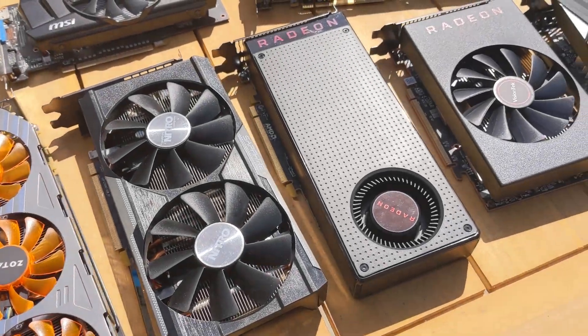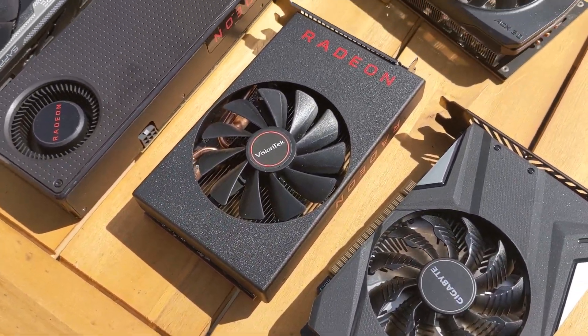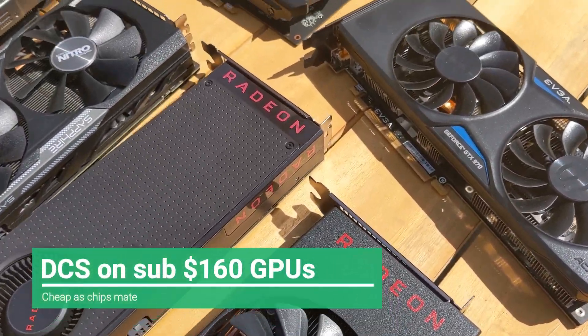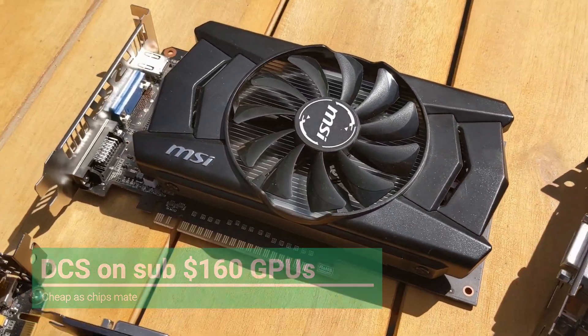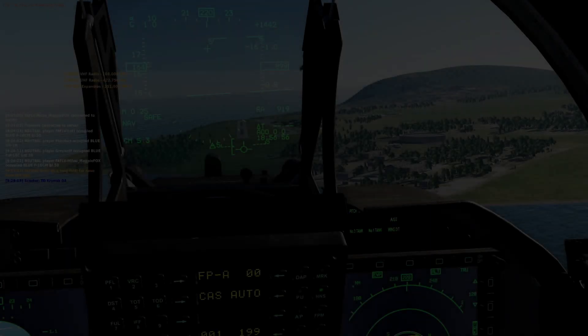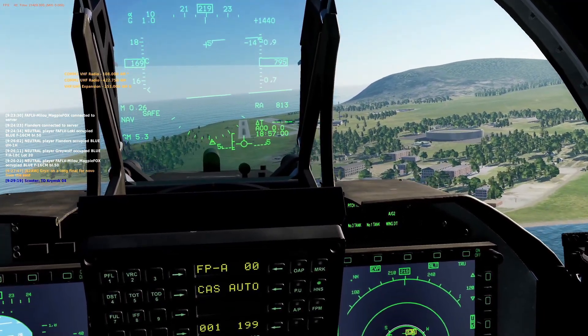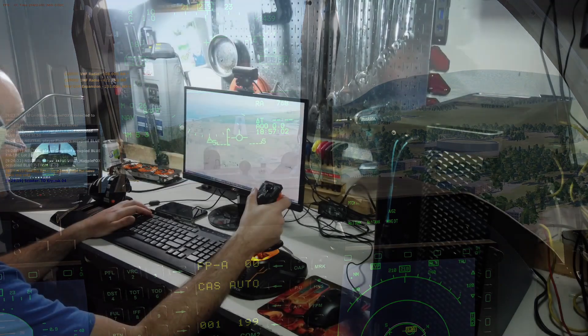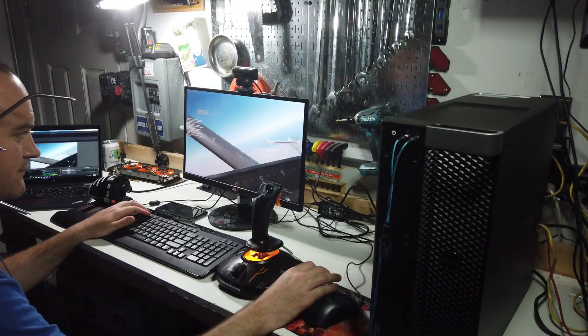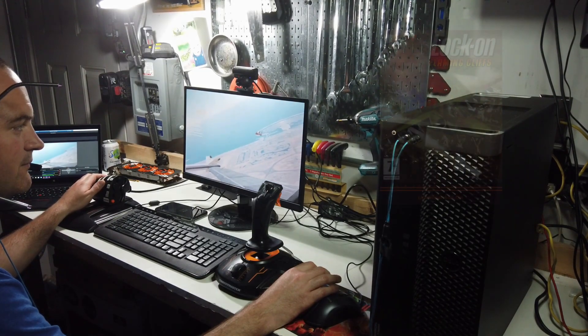DCS has no in-game benchmark, and as a consequence there isn't a lot of good information on how various graphics cards perform with this game. In this video I will be benchmarking seven graphics cards that can be purchased for under $160. When I was working on my complete DCS setup for less than $500 video, I found I was having a hard time quantifying performance with DCS. It is a tricky game to run smoothly — DCS is largely single-threaded and has aging code.